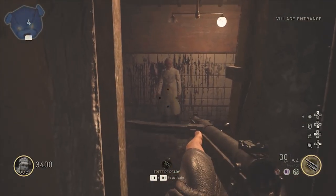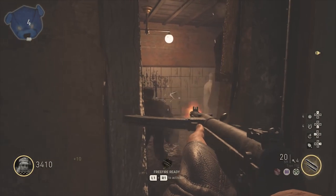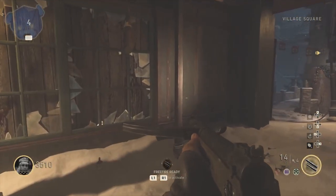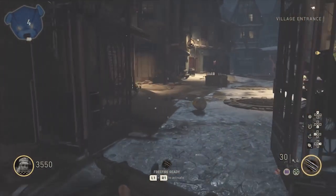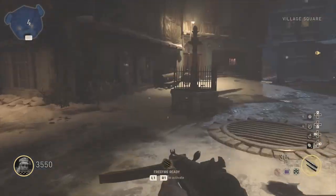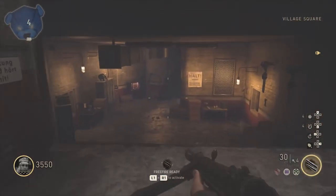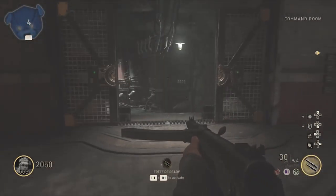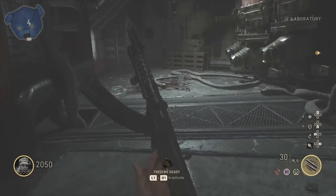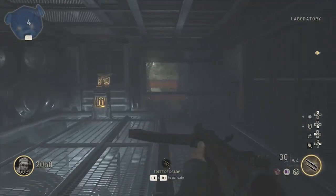Dr. Straub was located outside in the village entrance. I would not have expected him to be in the crack here, but there is an achievement for this. As he goes around the wall he just goes into nothingness — he's gone. These are the two locations you can get right outside the spawn; there are cracks in the wall you'll need to pay attention to. Dr. Straub can be seen in those spots on wave four or wave eight — it just depends when you spot him.